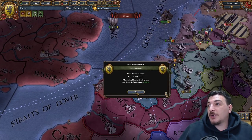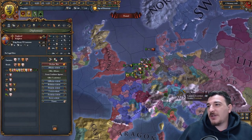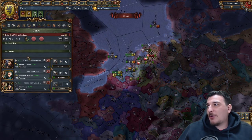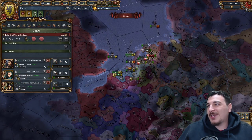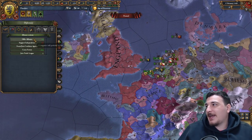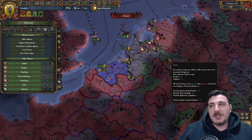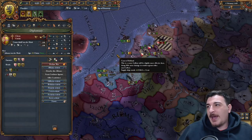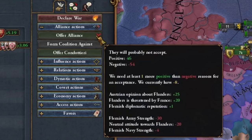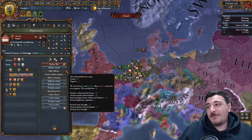Burgundy abandoned the union with us because we got support for independence from two massive countries. That means I have a worse mana output and advisors are a bit more expensive without Philippe's well-connected trait, but it's fine. Let's get some allies — I wish I could get Austria, but they're not really on board, so I'll get whatever allies I can and work toward that Austrian alliance. With a royal marriage, we're at 49-54 relation — very close.